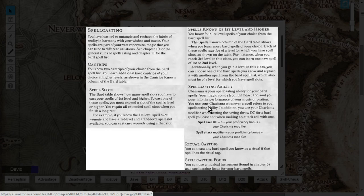Bards also get Ritual Casting. If a spell is labeled as castable as a Ritual, you simply add 10 minutes to the casting time, and you can cast it without using one of your spell slots. Rituals are really nice the way they've been done in 5e.